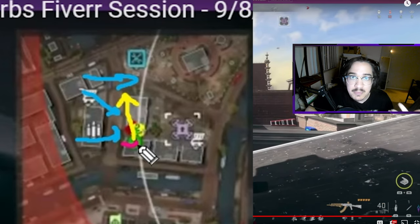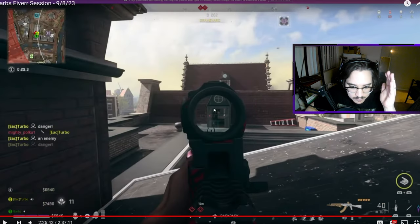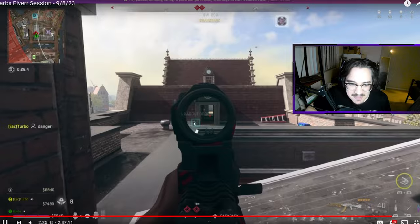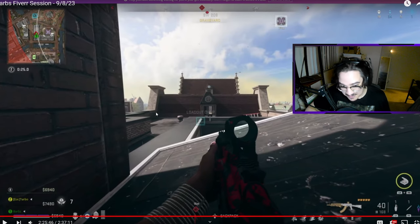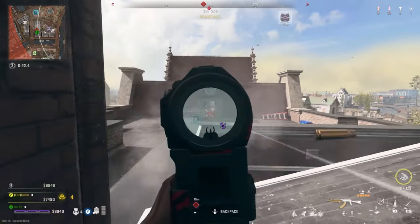If any enemies try to go up his staircase, Hunter would hear it and could play for kills or run away. If enemies shoot him from the side, he'd have enough time to jump off and escape. I told him to keep watching the same spot — and luckily, we see a guy zipline up right there. He's going to challenge right now. How do you know this?